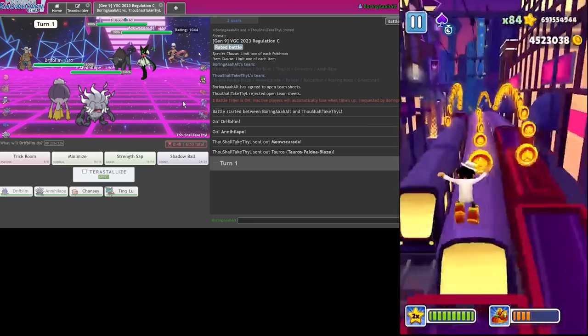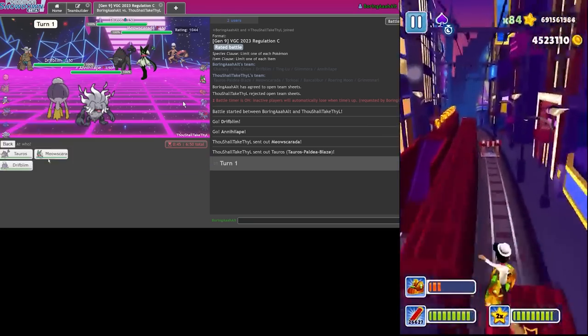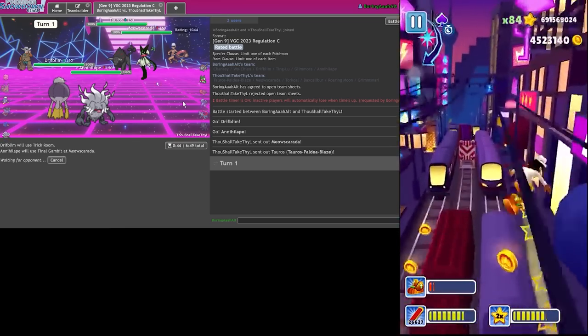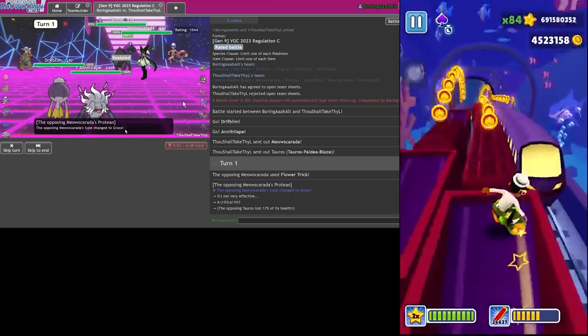Mostly conservative Mauscarada because it bypasses accuracy checks - so we'll actually Final Gambit you and go for Trick Room. As long as they're not Scarf I'm good. They are Scarf - Anger Point, hello.